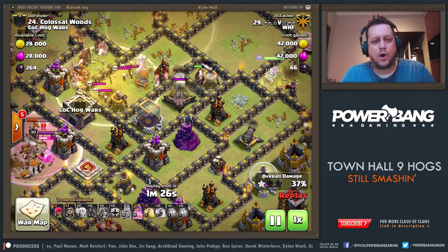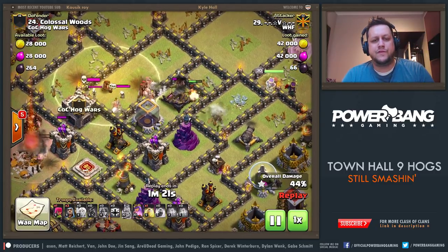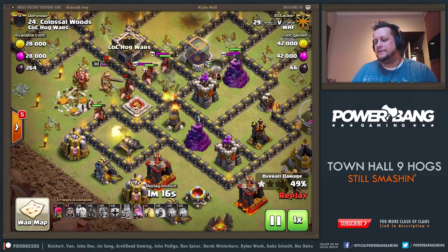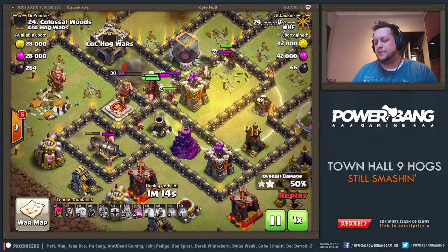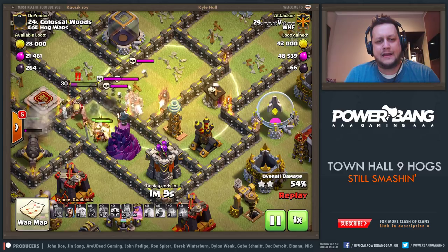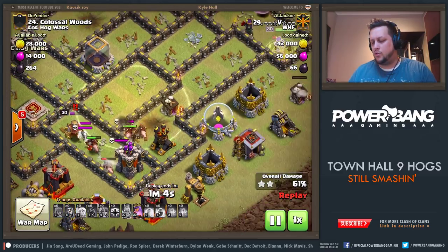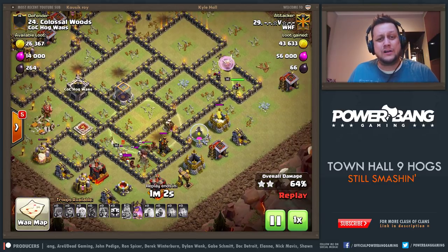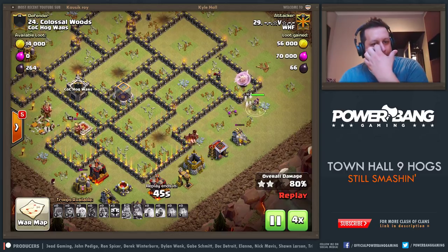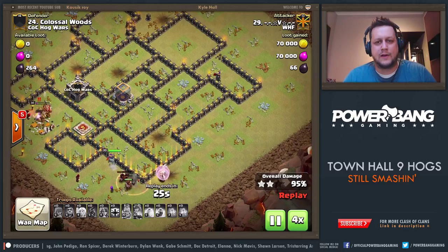Another heal spell comes down around the bomb tower and also for that giant bomb, keeping those Hog Riders going strong. A few of them left unhealed around the X-Bow, but they are able to take it out. Then surgically sending in some CC Hogs from the top, and they are going to join forces with the main group from the outside. The King just not able to hit them enough times to take them down before they work their way all the way through the base. Queen is still up on the far right side. Hog Riders turn, and they are going to ignore the King as he runs away.